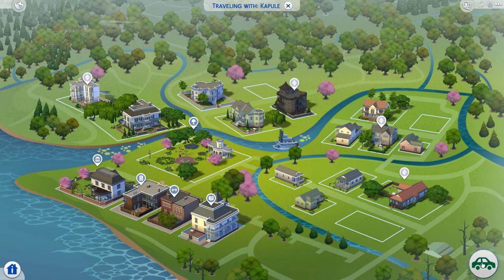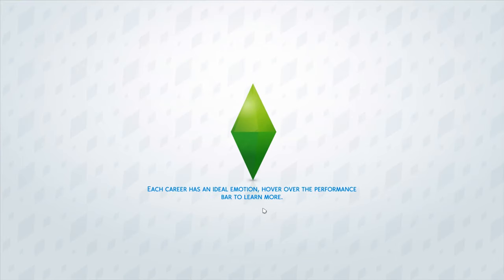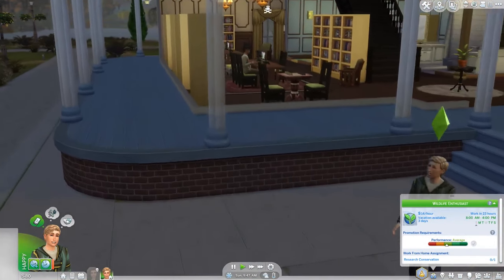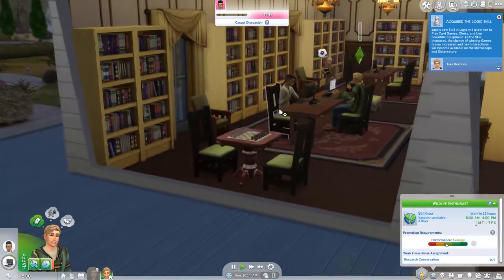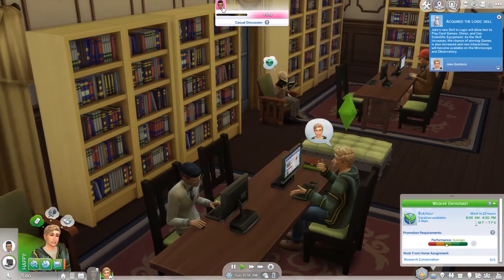Let's just go to the Willow Creek library. It doesn't seem very realistic to go from Sulani to Willow Creek, but it's the only thing we have right now. So let's just find a computer and research conservation. We can do that. There it is. Maybe we can meet some people here as well — oh, he's already talking to someone.